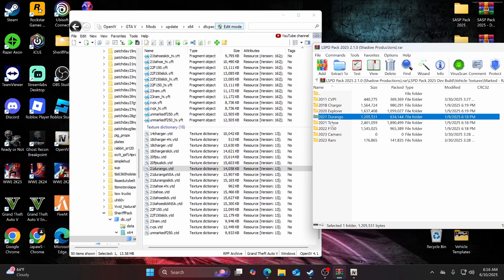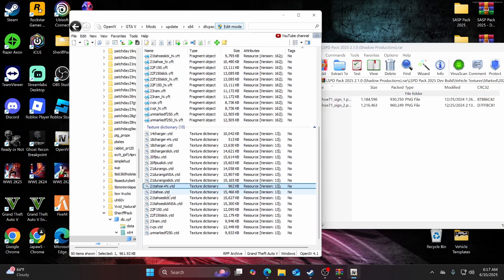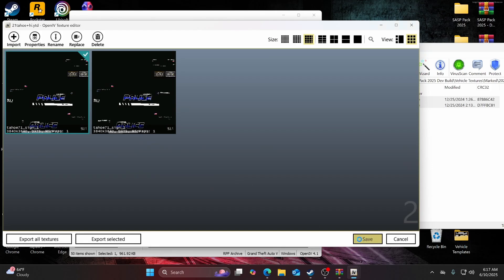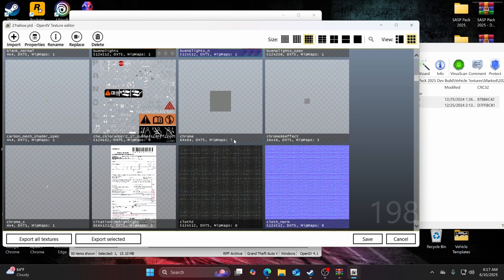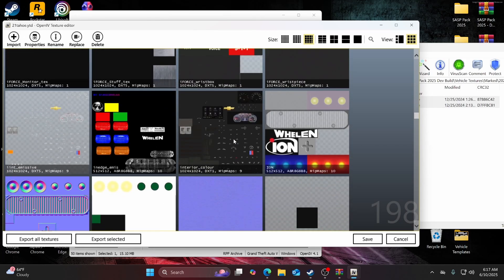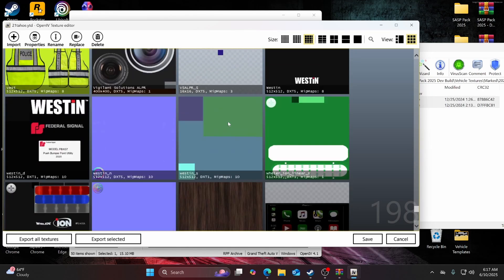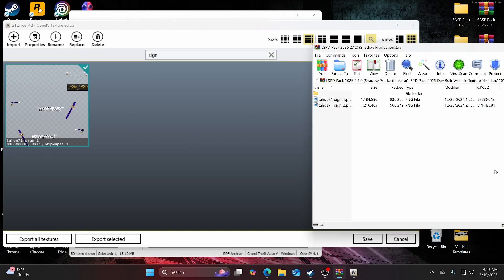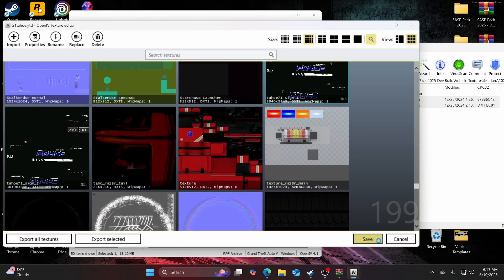Now we're moving on to the 2021 Tahoe. Open it up, find 21tahoe — there's a plus_hi .ytd file again, so open that up and drag and drop. Then for the normal 21tahoe .ytd, find the sign or delivery texture for it. If you can't find it, go up to the search bar and look up 'sign' and you'll see it right there. Drag and drop, and hit save.